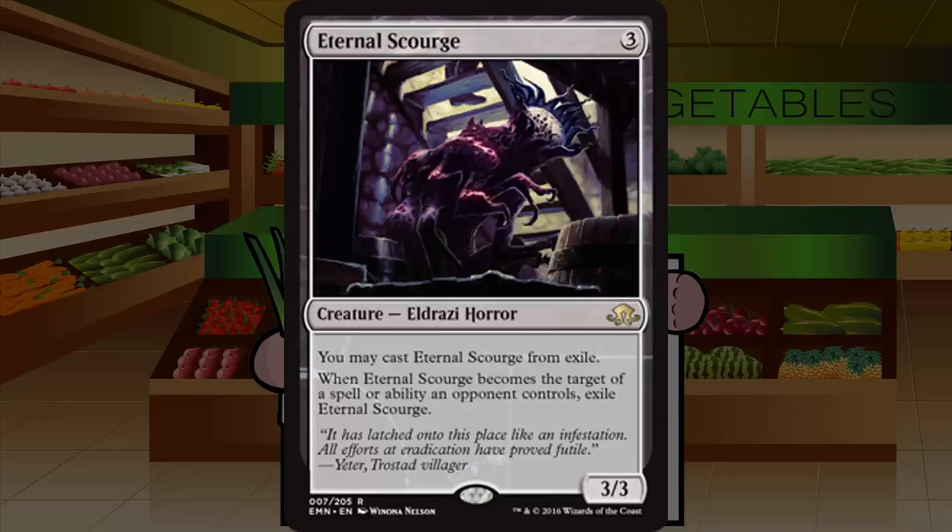Eternal Scourge is a three-mana Eldrazi Horror at rare, a 3/3. You may cast it from exile, and whenever it becomes the target of a spell or ability an opponent controls, exile it. A 3/3 for three is totally fine and fits every deck — not an emerge card. It makes removal terrible because it just comes back. However, cheap repeatable tappers like Sigardian Priest mean it could be tapped down forever for minimal mana. Not first-pickable unless the pack is poor, but great in picks two through five due to versatility. Grade: B minus.